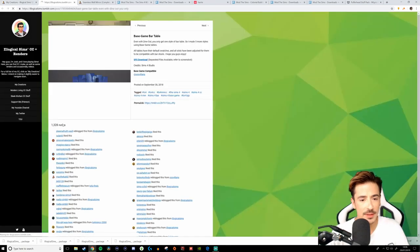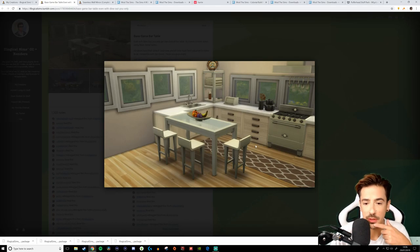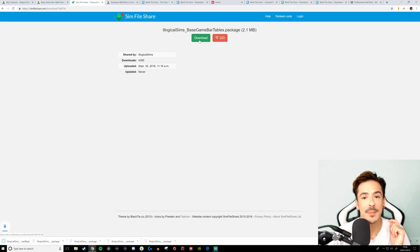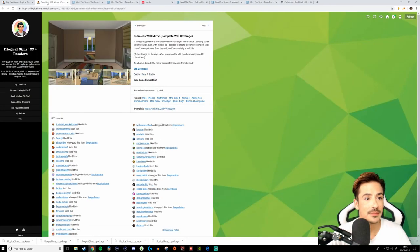Bar tables — let's have a little look at this. Yes, we need this in the game. We're going to be downloading all the stuff. Separated bar tables — I'll just take the package, thank you very much. All done. Lovely jubbly. And there's a squarely modular sofa — ooh! Can we separate these pieces? This is cool. I reckon this piece comes off. Okay, I'll have that, thank you.